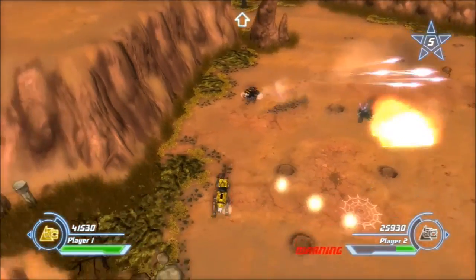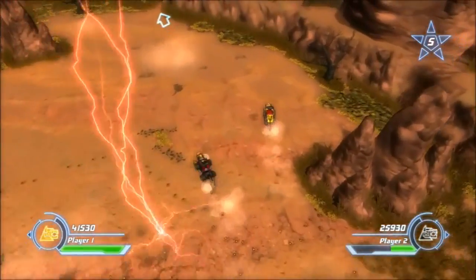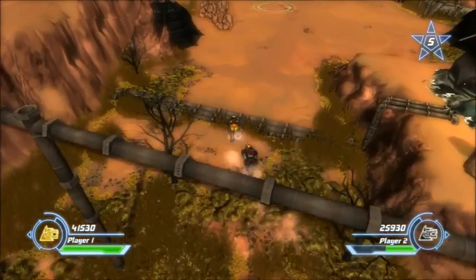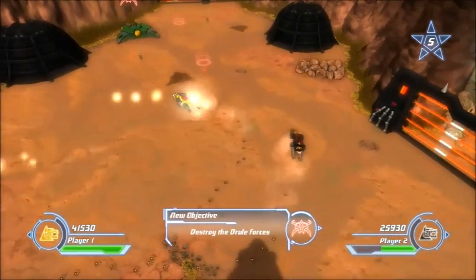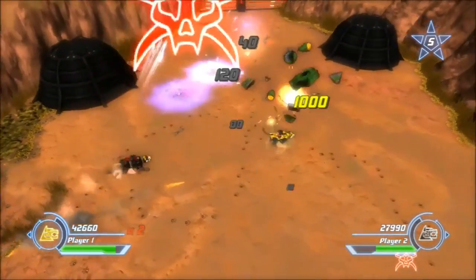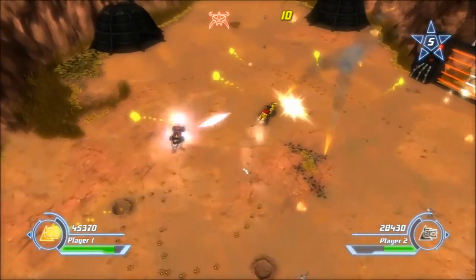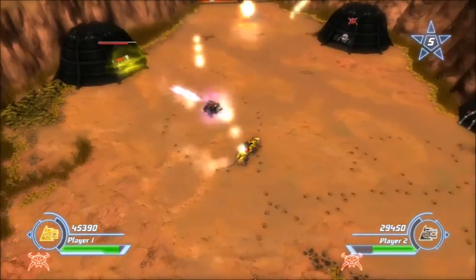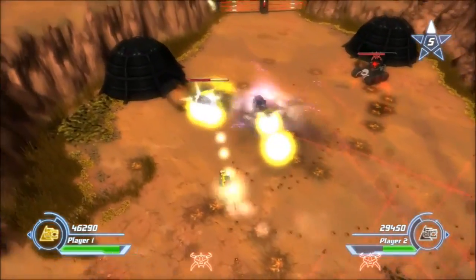We also lost all the lives we had accumulated — kind of a shame. Oh well, not that we necessarily need them or anything. And we're back to the area we started the level in. You can't grab the ones with the yellow around them — the shield. But that has to be the best thing about this game: grabbing planes out of the sky.